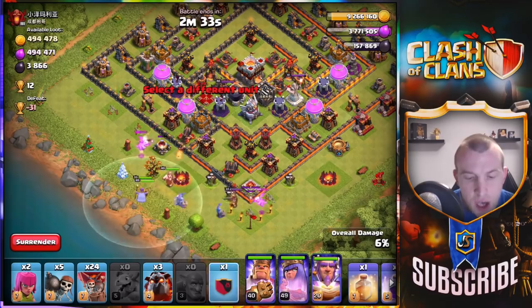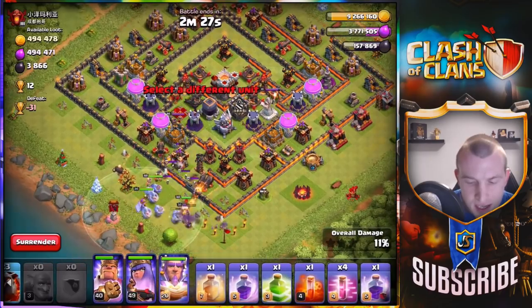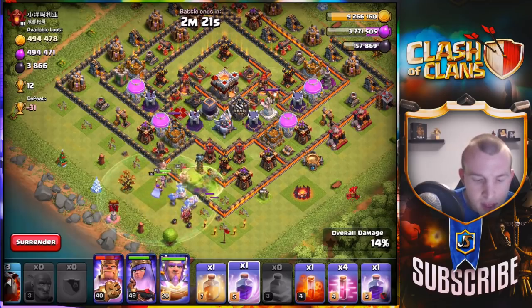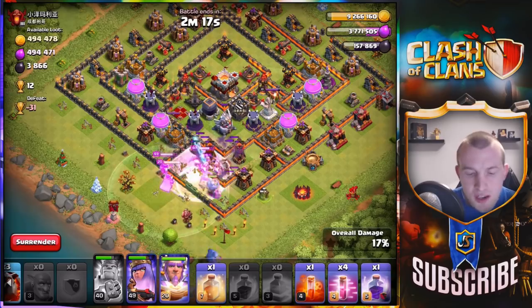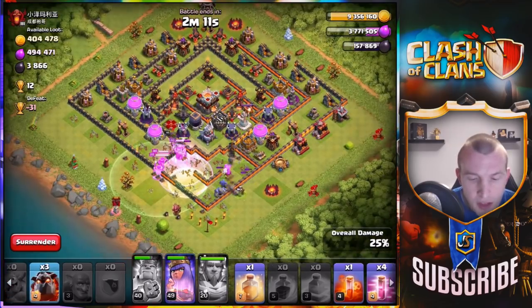I'm going to push in heavy with the rest of my kill squad, dropping wall breakers in nice and steadily, then we'll use the jump spell if we need it — which we do. As we push forward, let's use the King's ability. My aim here is to lure the CC if there's anything there — which it doesn't look like there is — and take out the enemy Queen and hopefully the Eagle Artillery.